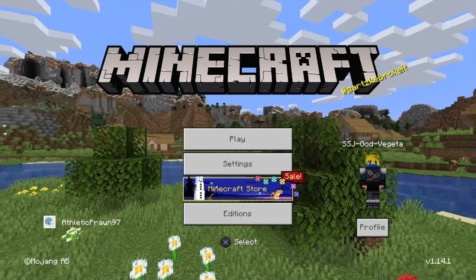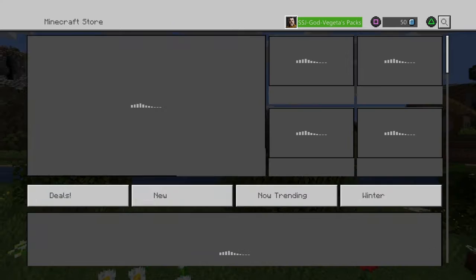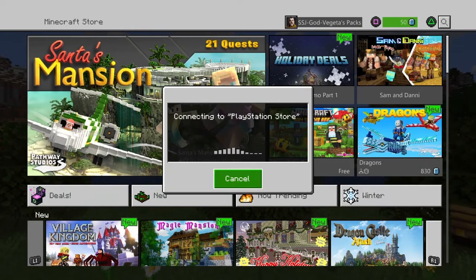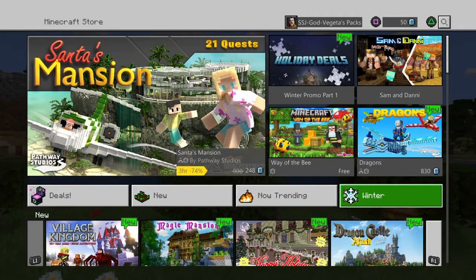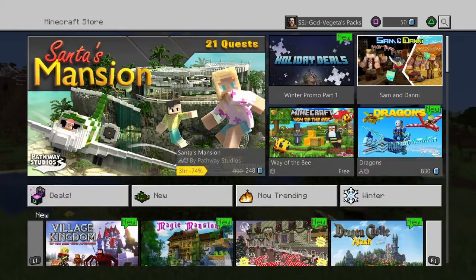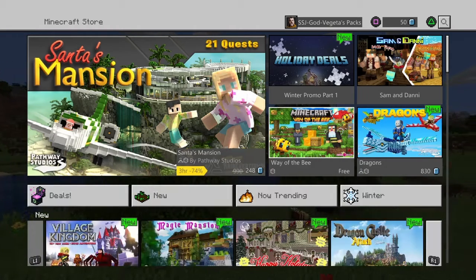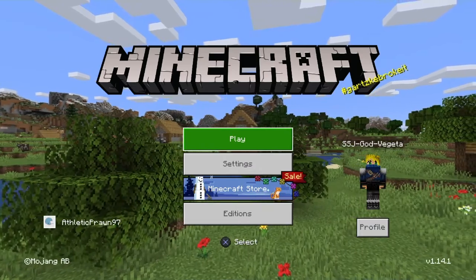This is basically what we have now. We have a Minecraft store with a ton of cool stuff you can buy with these little token things, and it's connected to the PlayStation store. I have 50 tokens at this time. Some of this stuff is pretty pricey, but it's kind of worth it. Like Way of the Bee — I haven't downloaded that, but I have downloaded a couple of things I might do videos on.